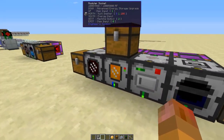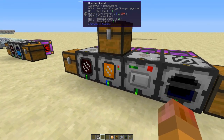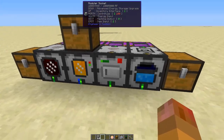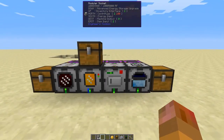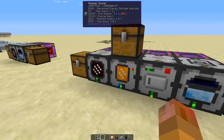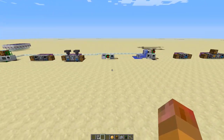The grinder makes iron ore dust, the multi-smelter makes impure iron dust, this is a centrifuge which turns it into pure iron dust, and this is the furnace. Eventually it comes out the other side, and this one has a chance for bonus materials — always love a bonus.